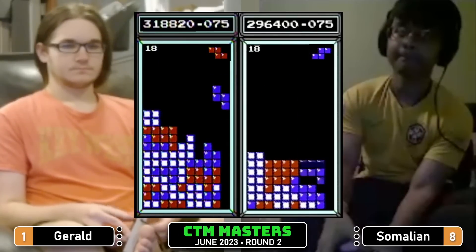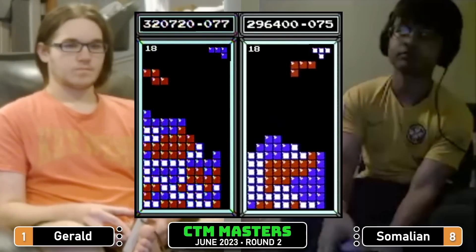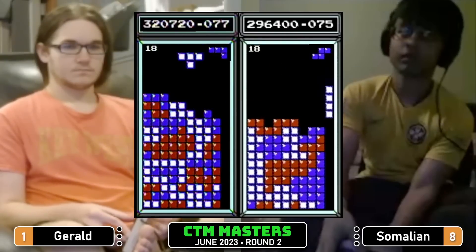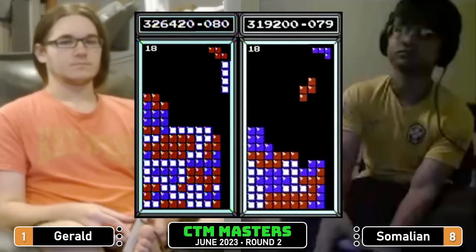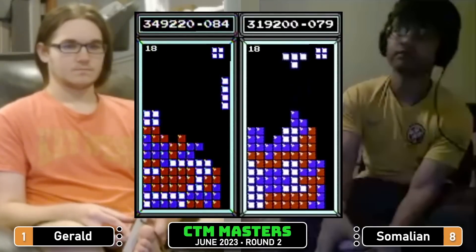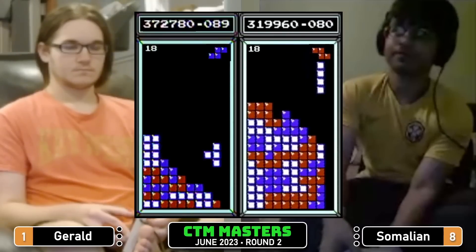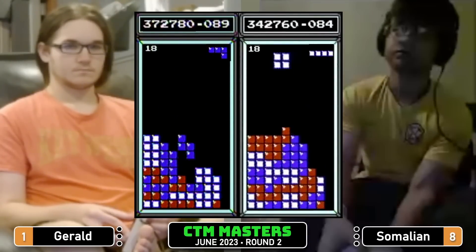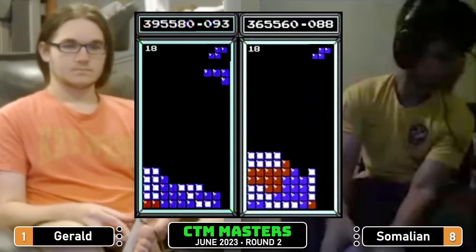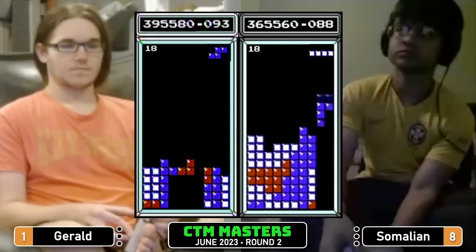Gerald still ahead by about a Tetris. There's a little tuck for Somalian, and Tetris Somalian. Gerald still okay — there we go, Gerald having to take a triple, does so, and then gets the Tetris and another one. There's a linespin for Gerald — that'll wake you up! A linespin: the big long bar swinging around, doesn't look possible but it is.